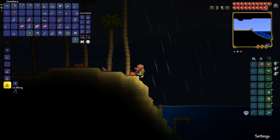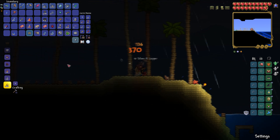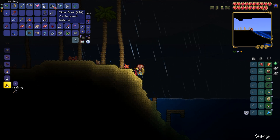What I recommend you do is bring glow sticks so that you can see underwater, buckets so that you can create an underwater air pocket, and stone blocks or any other blocks so that you can actually make that underwater air pocket.